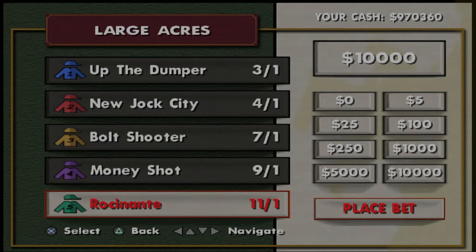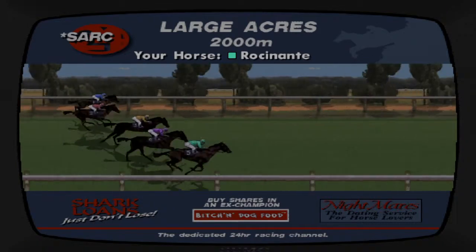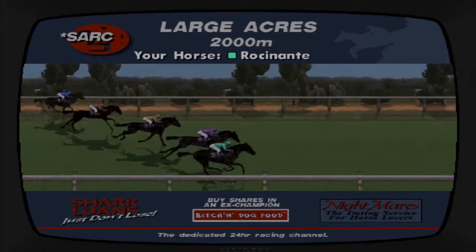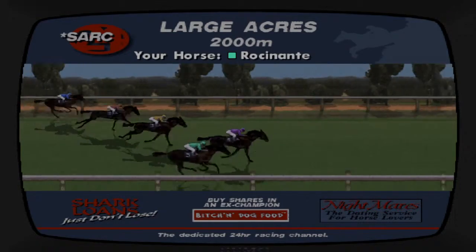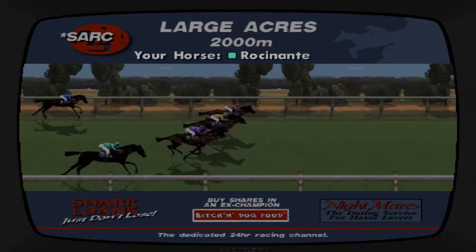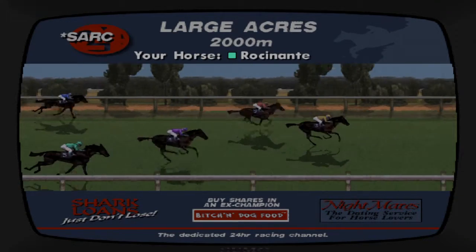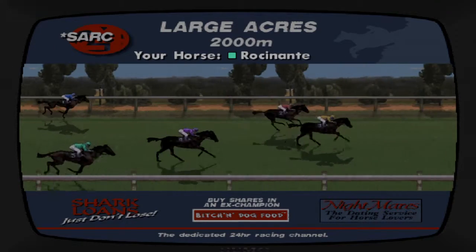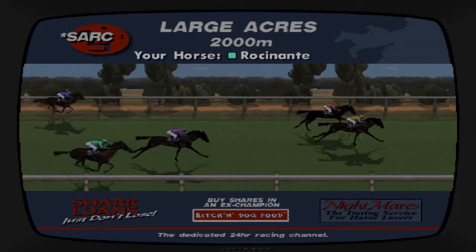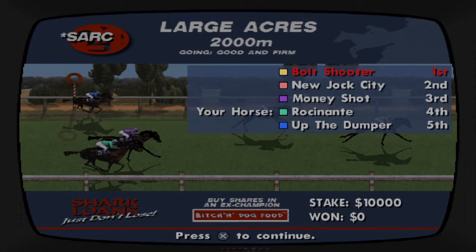Then you're gonna want to bet all your money on that horse. I'm just gonna do $10,000. So you place your bet, then you watch the horse race. If you win, good job — go back to your safe house, save the game again, come back to the betting shop, and whatever money you won, place a bet on the number five green horse again.